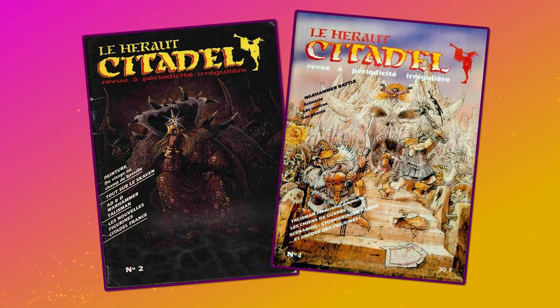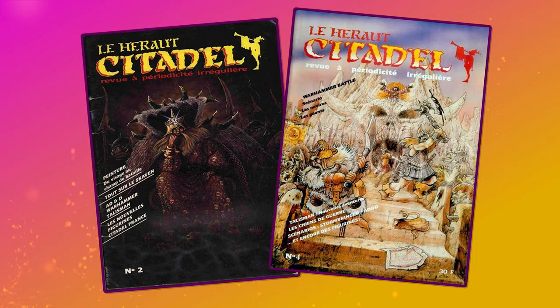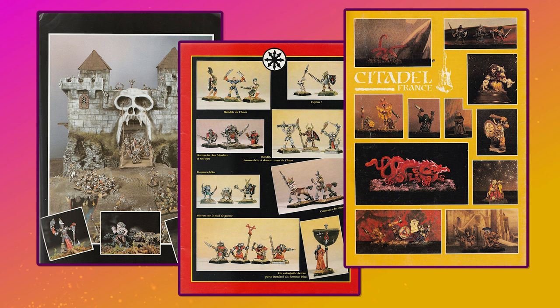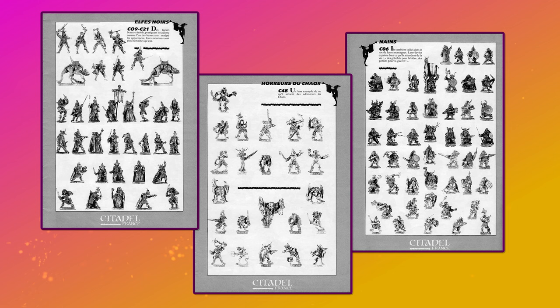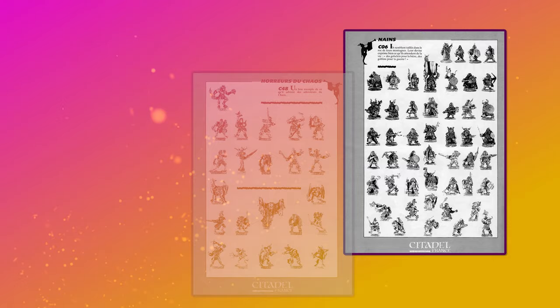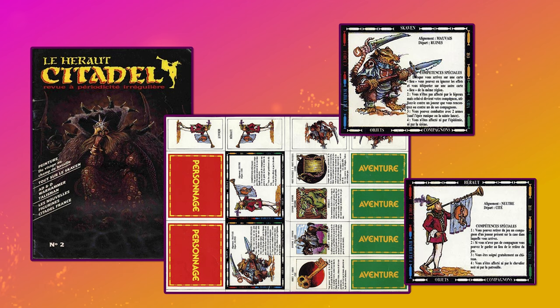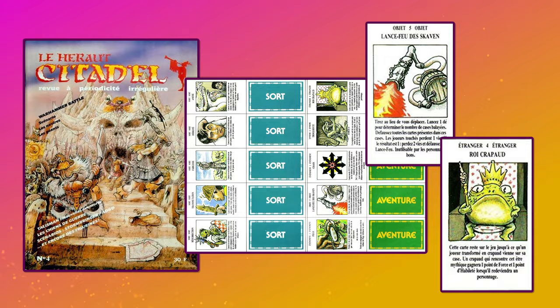1986 also saw an advertising push for the second edition of Talisman in the French market via the French language hobby magazine Les Héros Citadelles. During the 80s the French company Agmat acted as an agent for Citadel miniatures in France and eventually became known as Citadel France, and their catalogue magazine was Les Héros Citadelles. It included catalogue pages advertising new Citadel minis as well as features about Games Workshop games like Warhammer and even D&D. In the second issue there is a feature on the recent arrivals to the Warhammer world — Les Hommes du Chaos, or Chaos Ratmen, or Skaven. There is of course an article about Talisman, and with a little tie-in to these new ratmen, Harris wrote some new character cards for the game: a Skaven and a Herald. And in issue 4, Harris provided further new spells and adventure cards like the Skaven Flamethrower and the Roi Crappoo — the Toad King.